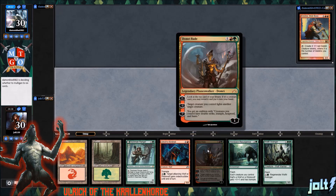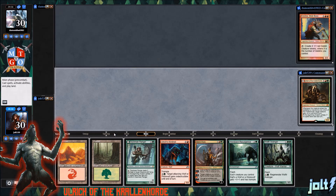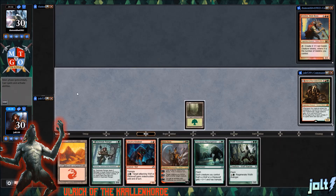We do have Domri Raid to hopefully fight and keep Krinko off the battlefield. All we need is a little bit more land or ramp or something like that. Let's go ahead and get the Forest down, and then anything else, we're going to go ahead and pass the turn.